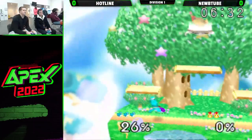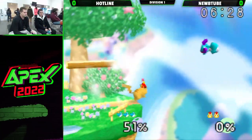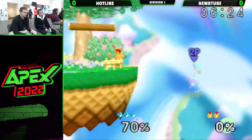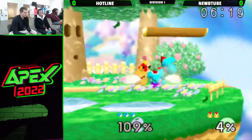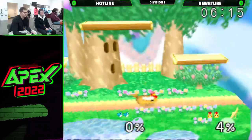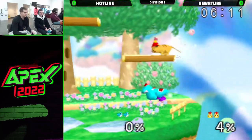Just a clean back air takes that stock. NoobTube with the double grab edge guard. Up smash — not quite early enough to break armor — with the magnet hands, to the straight back throw. That'll kill. And a tied game here.